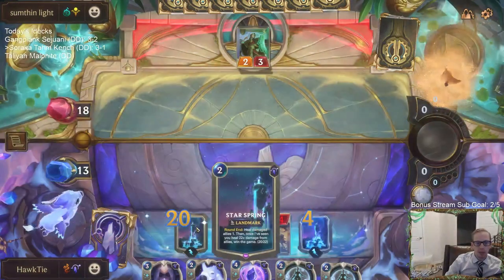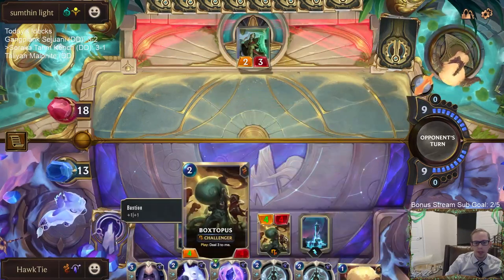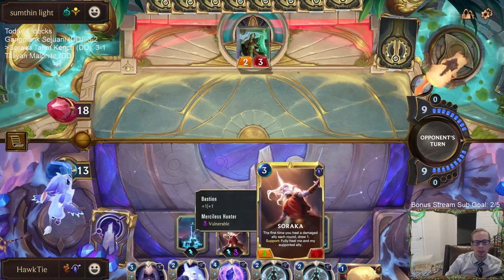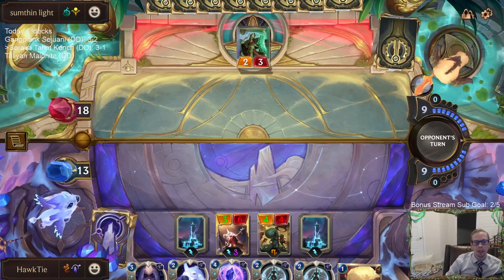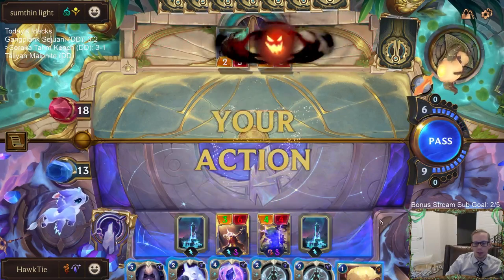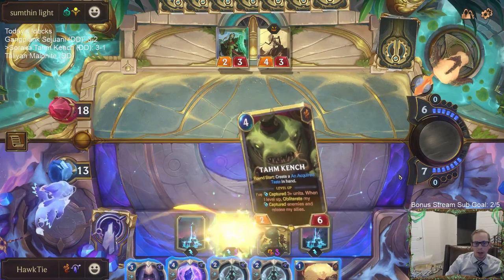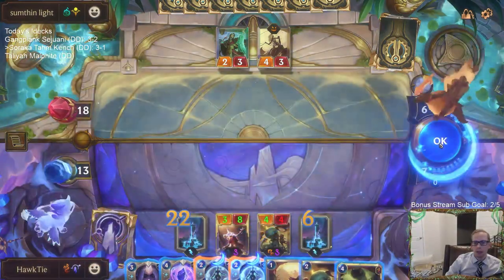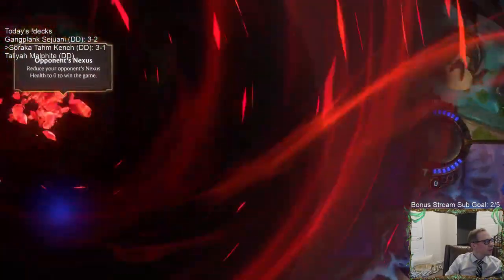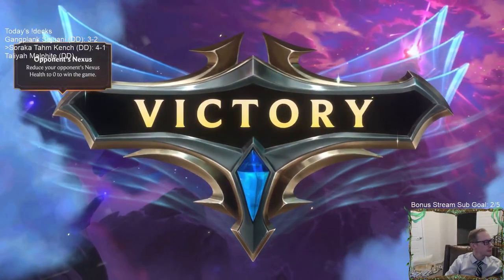Alright, so we're at 20 on Star Spring. All we gotta do is heal two more, which we can only heal one on Soraka and one on Boxtopus — but wait, this got the Bastion plus one plus one, so we can heal two. Yeah, we can heal two with the Guiding Touch. Unfortunately I don't get to Bastion the Star Spring. There we go — four and one. Today we have determined our own fate. GGs.